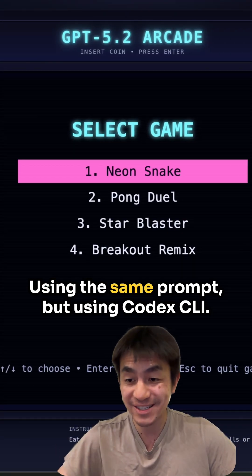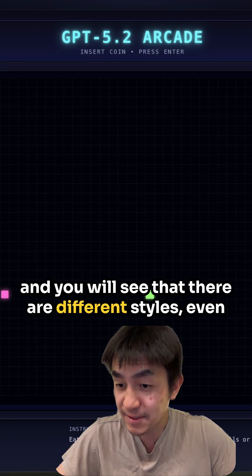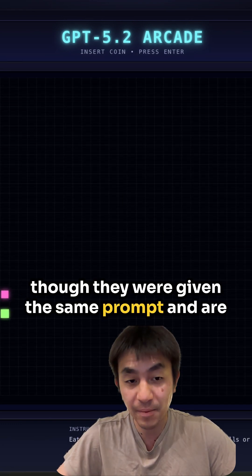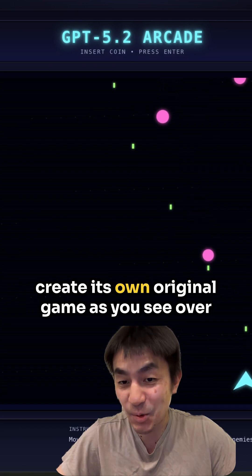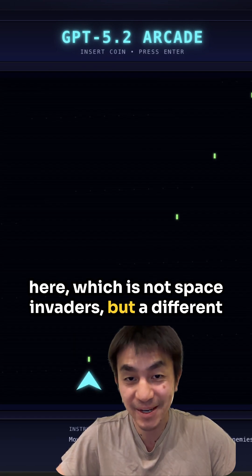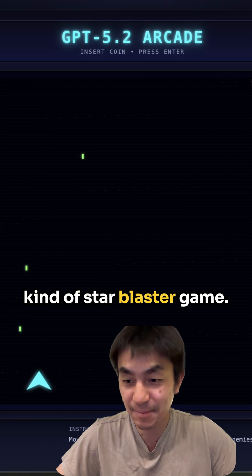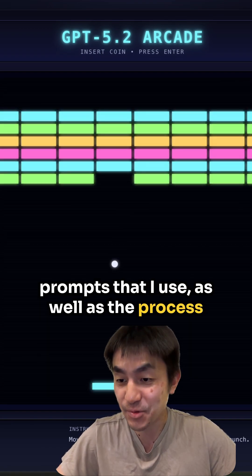This is another version using the same prompt but using Codex CLI. You will see that there are different styles even though they were given the same prompt and are using the same model. Interestingly, it was able to create its own original game — not Space Invaders, but a different kind of Star Blaster game.